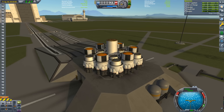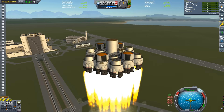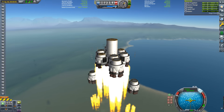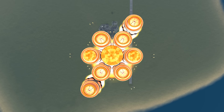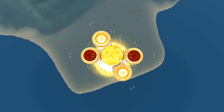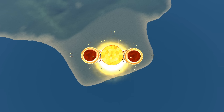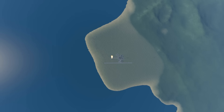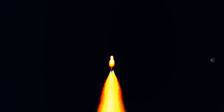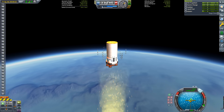Alright, let's launch this monstrosity. Don't blink, this is going to go fast. Right off the bat, Valentina is subjected to a spine-crushing acceleration of 17 Gs. Within only 10 seconds of launch, the craft has burned through 6 of the 10 stages and over 200 tons of fuel. By the 22 second mark, all of the fuel has been burned, leaving Valentina with an upward velocity of 3.1 kilometers per second.